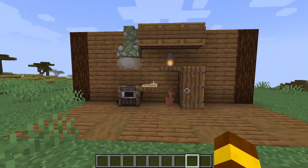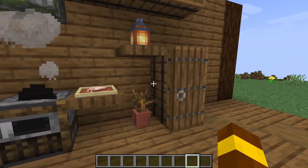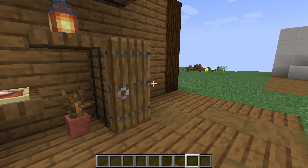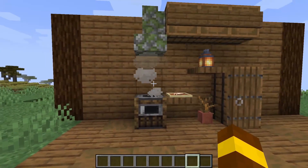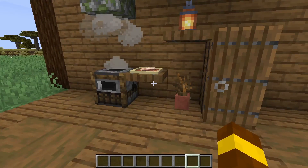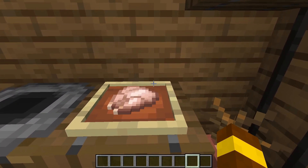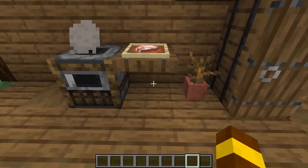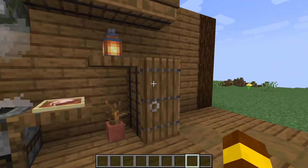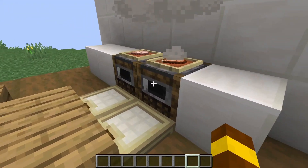In the medieval time kitchen, as you can see, I've used some barrels for a refrigerator and using spruce trapdoors to open the doors, a smoker, a small chimney, and some barrels for a storage area. Beside the smoker I put an uncooked chicken for a cutting board, and you can also see a lamp for light.